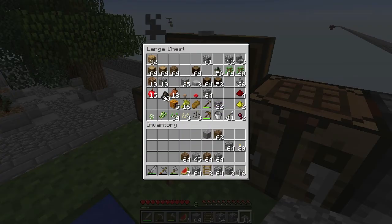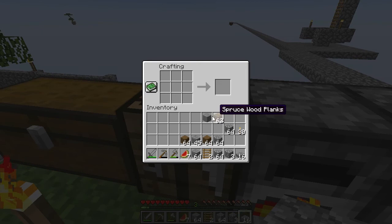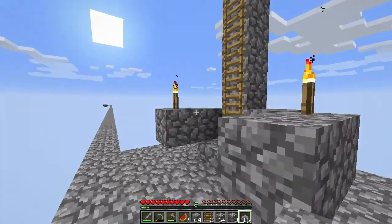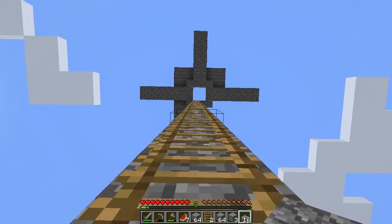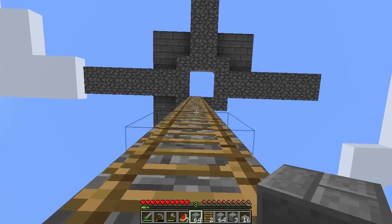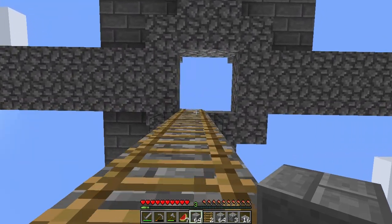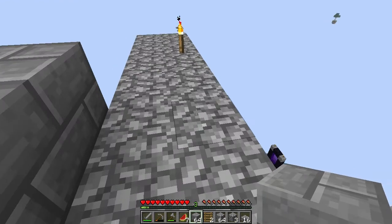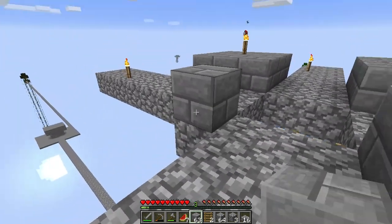I was mining some cobble while I was waiting. Let's make some more torches - we have 30, that will be enough. Let's put the coal in there. Now hopefully nothing spawned up here. I wanted to show you the rest of how to make this floor - it's not very hard, you just need a lot of blocks. Not even that many for the floor, but for the walls and the roof.